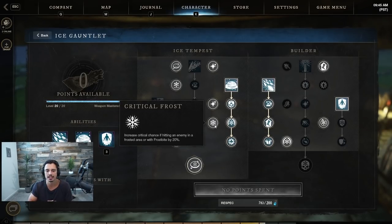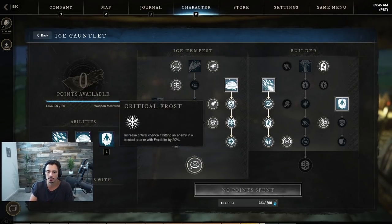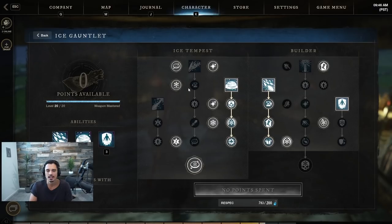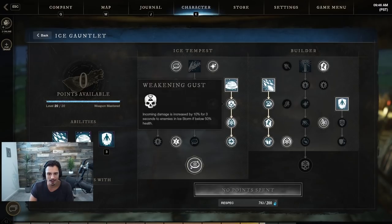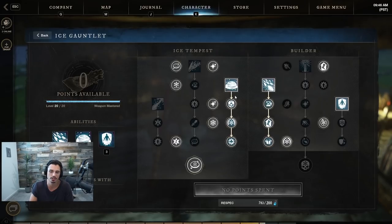Critical Frost increases critical chance by 20% when hitting an enemy in a frosted area or with Frostbite. Synergizing Critical Frost with Energized Critical is insane — 20% extra crit chance when they're frozen and 15% extra critical damage. It's very similar to a shatter combo. Weakening Gust gives 10% increased damage when targets are below 50% health, stacking on top of everything else for crazy burst.